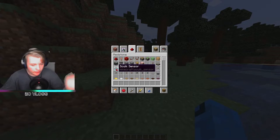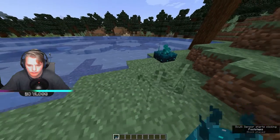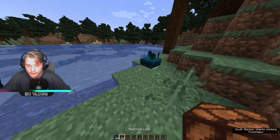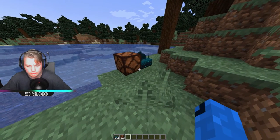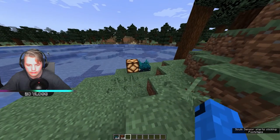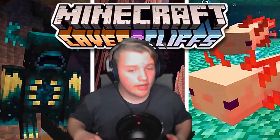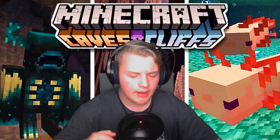Guys, look at this — it's a skulk sensor, never been done before in Minecraft. Look, I stand still, then I move, and it activates. Alright guys, so that's pretty much it for the Caves and Cliffs update. Hopefully you guys enjoyed — I'm probably gonna do another video on it.